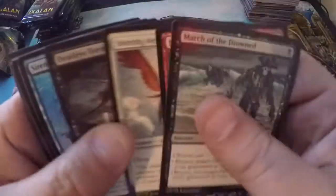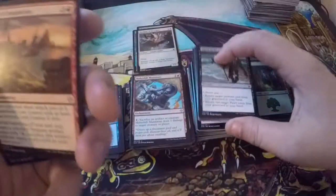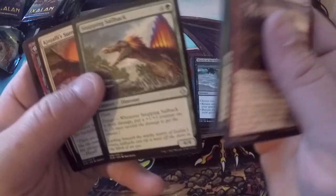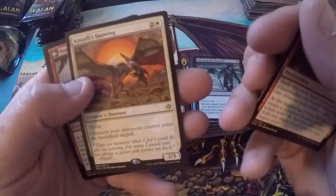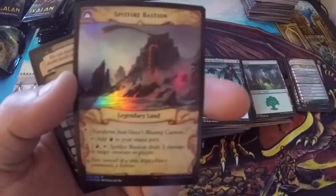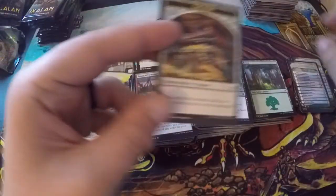March of the Drowned, Nest Robber, Shining Aerosaur, Deadeye Tormentor, Siren Lookout, Ravenous Daggertooth, Paladin of the Bloodstained, Gilded Sentinel, Thrash of Raptors, Trove of Temptation is our uncommon. Verdant Rebirth, Snapping Sailback — pretty good one. Kinjalli's Sunwing — rare. Vance's Blasting Cannons as a foil rare! Oh my goodness, it looks even better. I'm definitely happy with that. Another checklist and treasure.